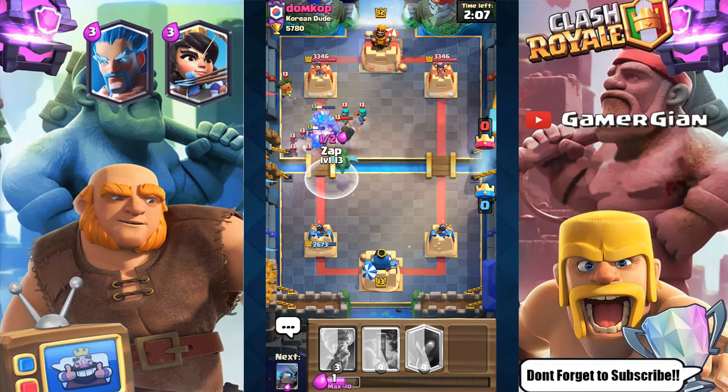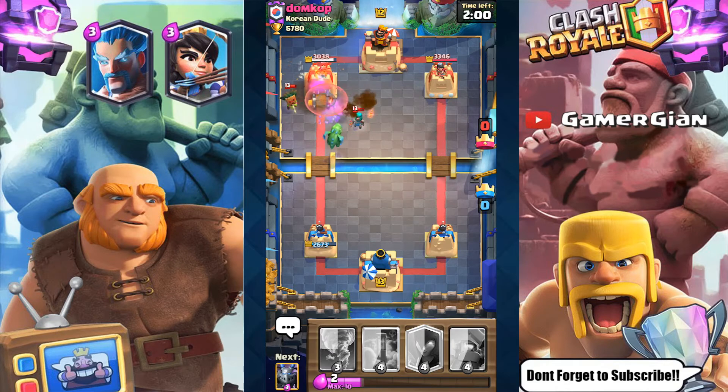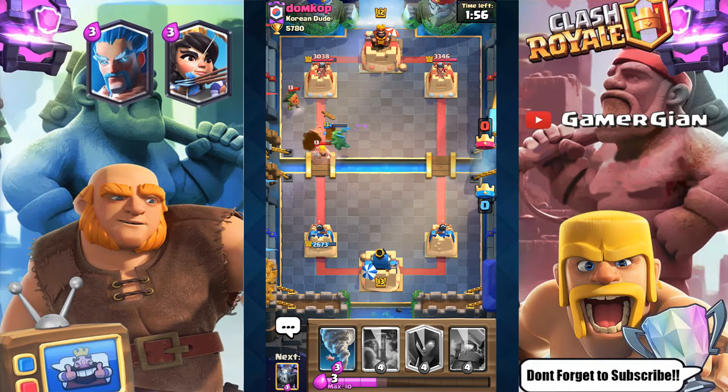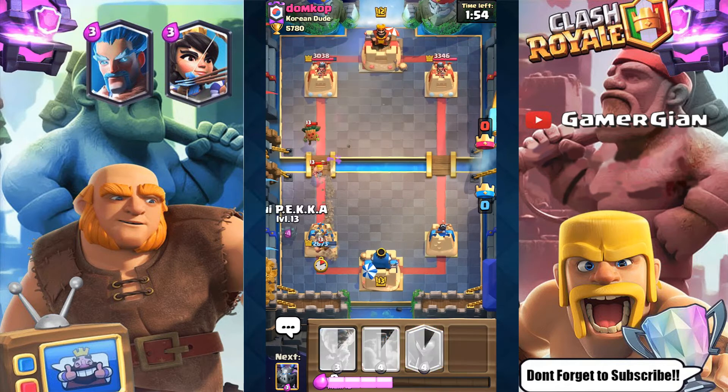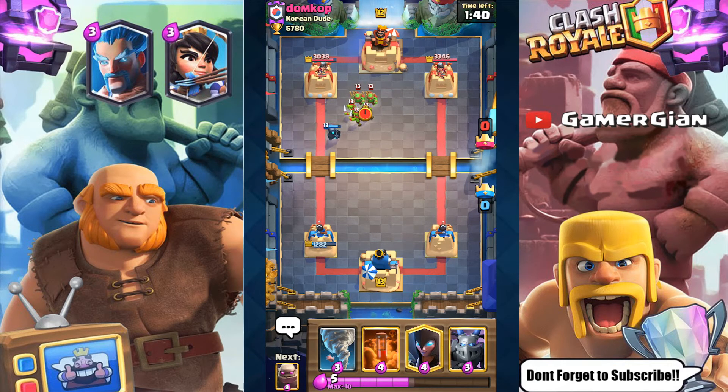Come on, man. I hate this deck. I really hate facing this motor deck — it's just so annoying. I'm getting slaughtered. The Dark Goblin is going to come in here and slaughter me. Tower is going to be down to 1,282. Here comes the Goblin Gank again, going to get slaughtered again.